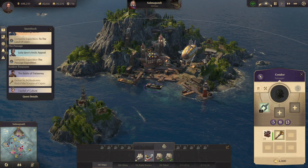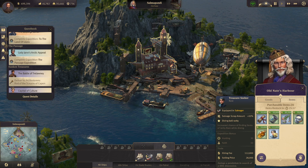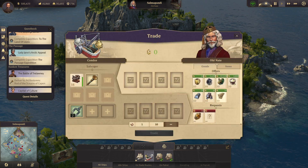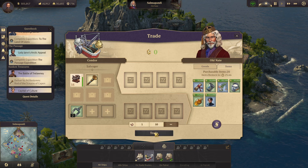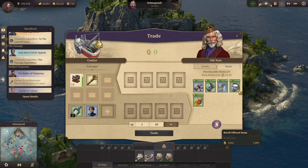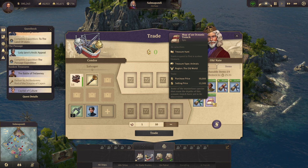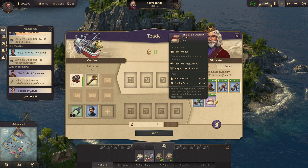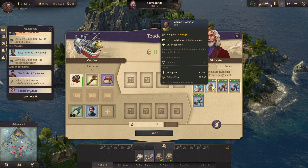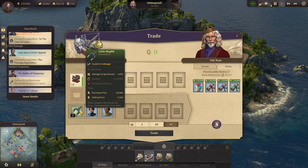What's old Nate got for us? That's actually pretty cool — salvage scrap amount plus 10%. I actually really like that one. Let's buy that. Repair radius plus 30%? Not a big fan of that. How about this? Map of an oceanic trench — treasure hunt. I get animals out of that for a zoo — that's kind of nice. 50k for that? I'll buy it. Not bad at all. Increased chance of finding animals — diving bell rarity. I think I'll get that too.